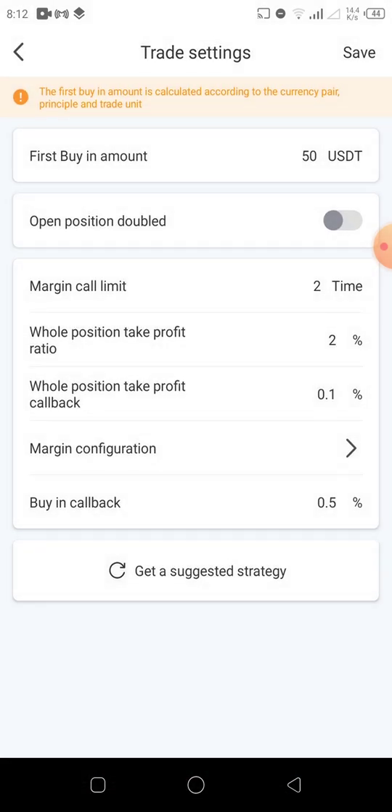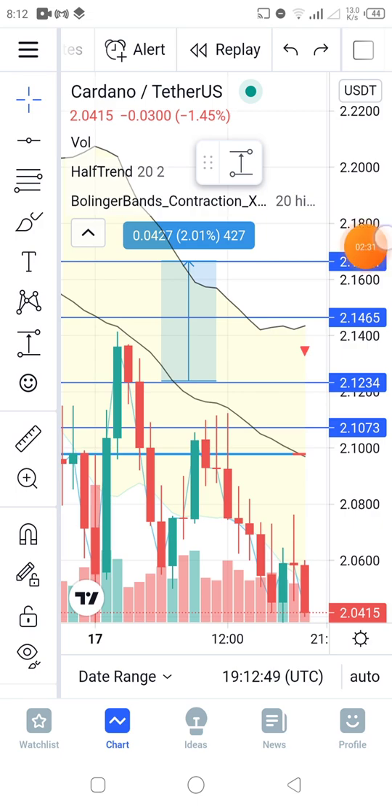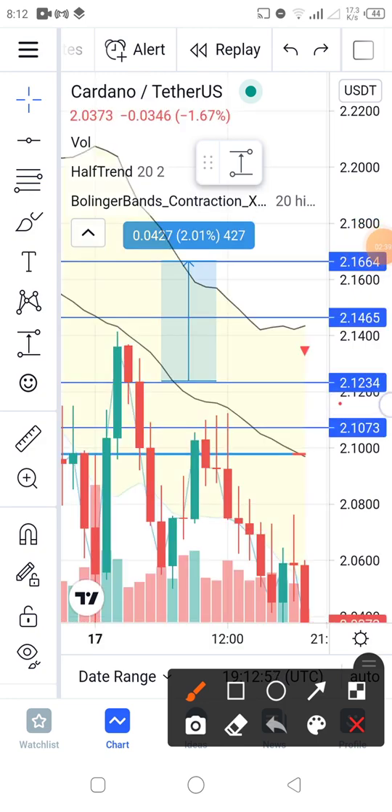Let's confirm and save this, then go to TradingView. If you enter the market at 2.1234 — that's your market entry — and you're expecting the market to appreciate to 2.1664, that's already two percent. Now if the market drops to 2.1073, the platform will do a buy — let's say it reduced by one percent.